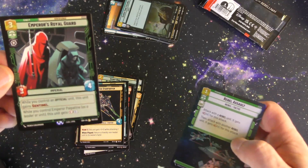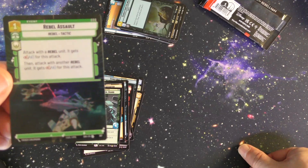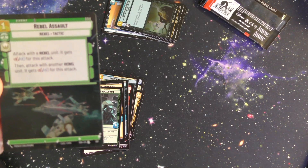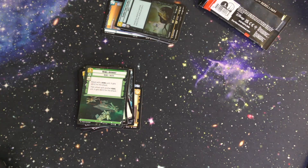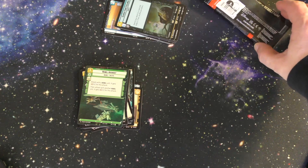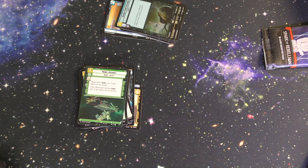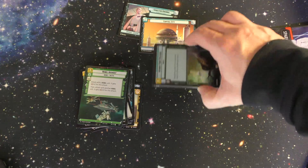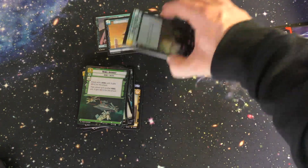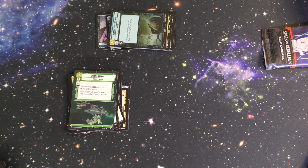So that's a look at what comes in the booster packs for the game. Your deck is going to need at least 50 cards plus two additional cards to start — one is going to be your base and the other one is going to be your leader. Then after those, you need 50 cards. There you go, thank you for watching — we may cover some more, talk to you then, bye.